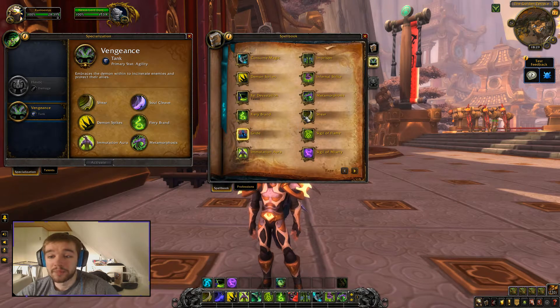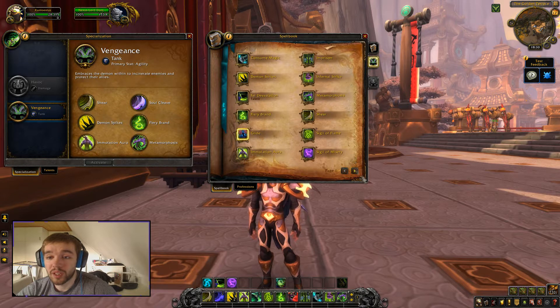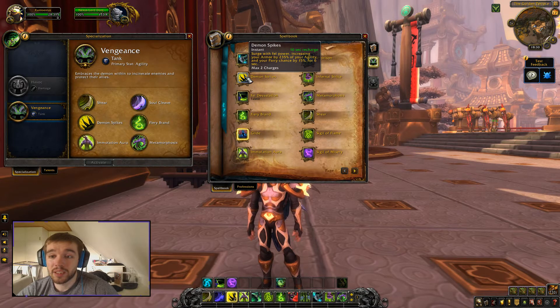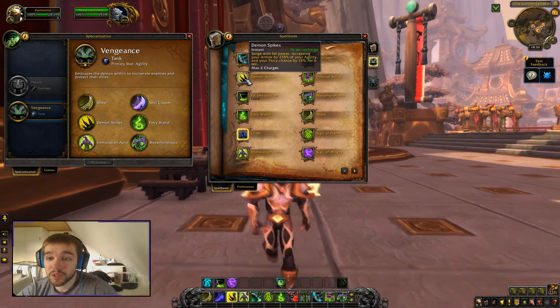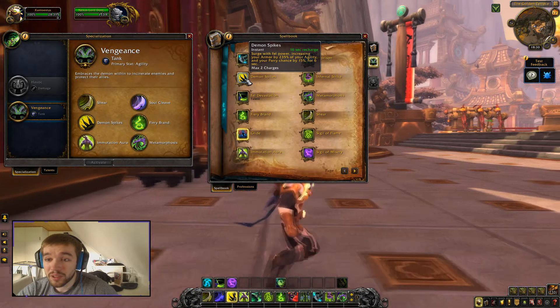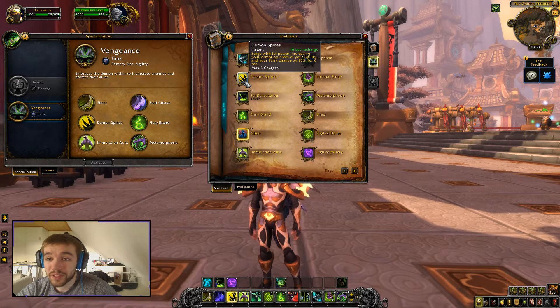Let's start with the spells — it almost fills out two pages. First we have Consume Magic, the spell we interrupt healers or spellcasters with. Then Demon Spikes, surging with fel power, increasing your armor by 235% of your agility and your parry chance by 15% for six seconds.